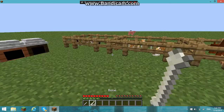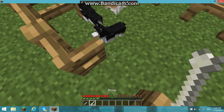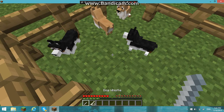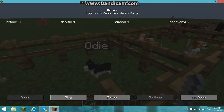I'm just going to do this right now — I'll take one of you. You can see they have a gender, and they have a little description. That's a girl. You can name them and control them. So this shows the attack, health, food, speed, and recovery stats.